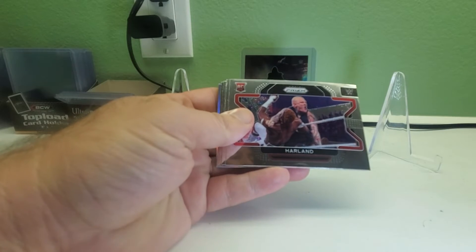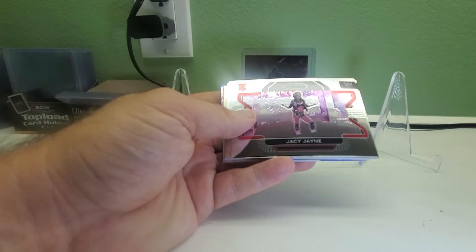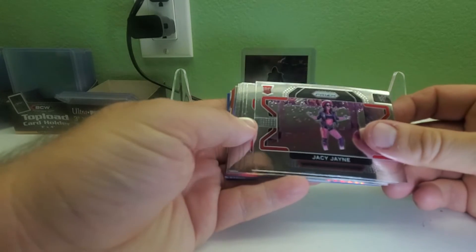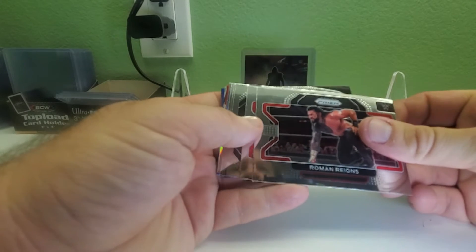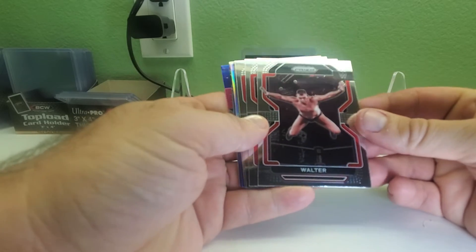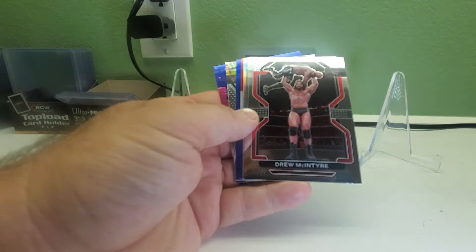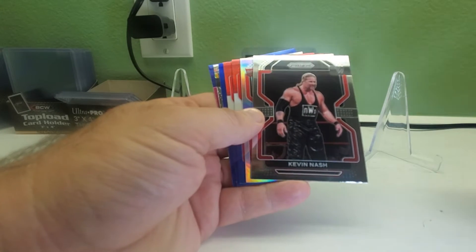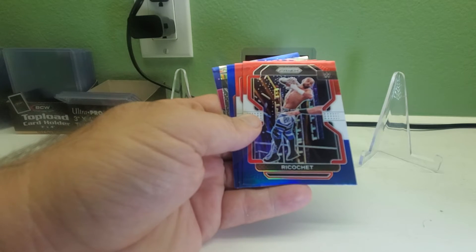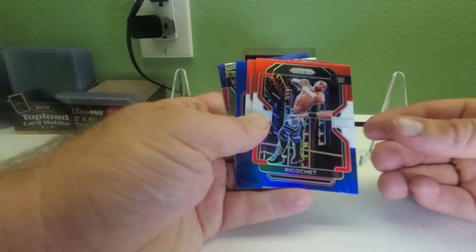We got Pete Dunne — he's no longer called Pete Dunne anymore. Harlan rookie card — they didn't really develop this character, I think they got rid of him, unless they're changing his character again. They never really did much with him. We have JC Jane rookie card. There's Roman Reigns — your Tribal Chief. The Man Becky Lynch. Walter, now known as Gunther. Trish Stratus. Drew McIntyre. Big Sexy Kevin Nash. We got a foil silver rookie card of Brutus Creed.